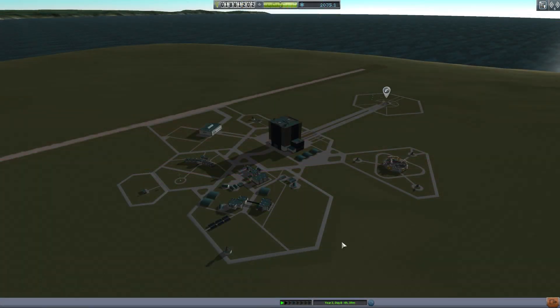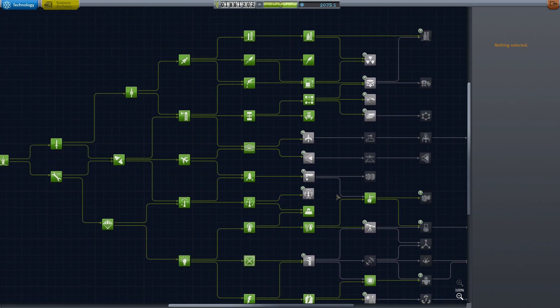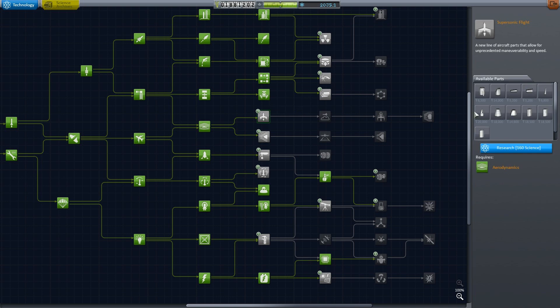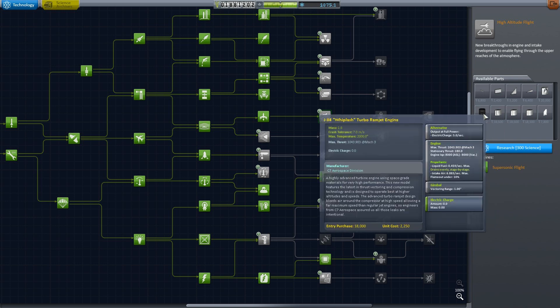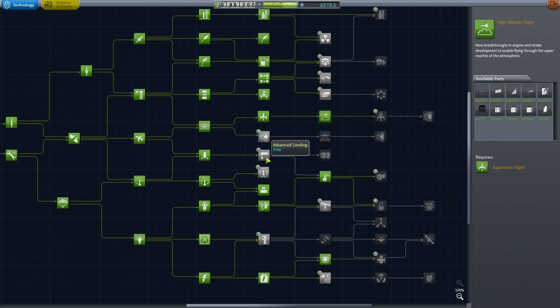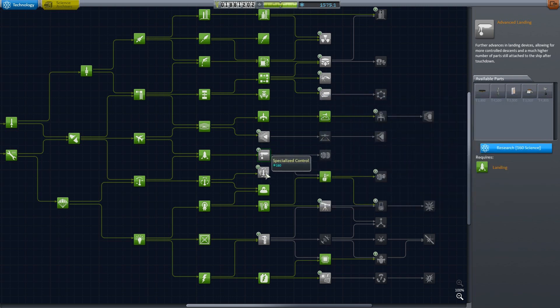With this mission complete it's time to think about the next thing. I also went to the moon, got all the science from there, and I've got about 2000 science! I want to build a space plane — I think this is where we need to go. We need supersonic flight and we need these whiplash turbo ramjet engines. Those are the engines you need if you want to go like Mach 3, and you want to go at least that fast if you're building a rocket that goes to space.